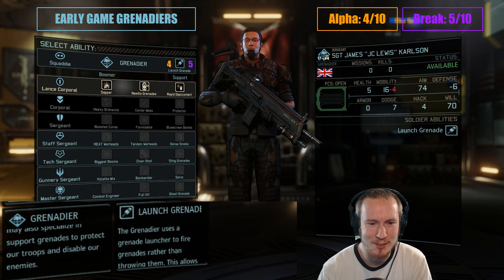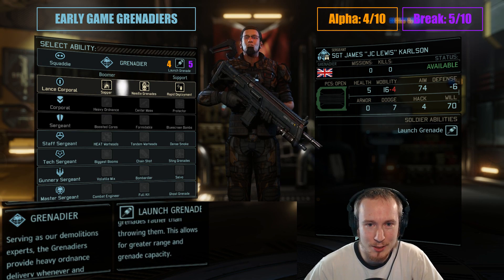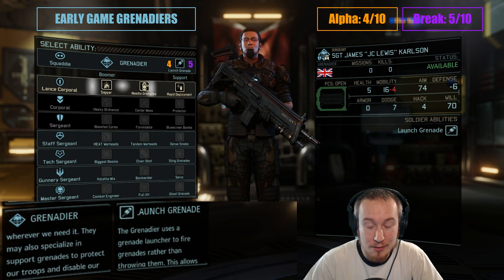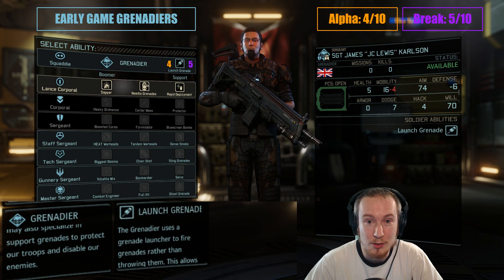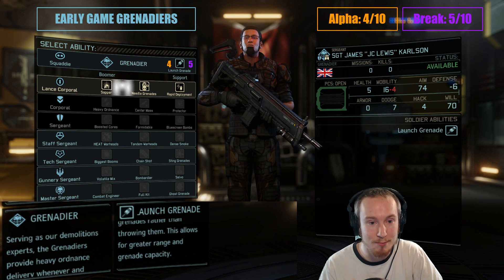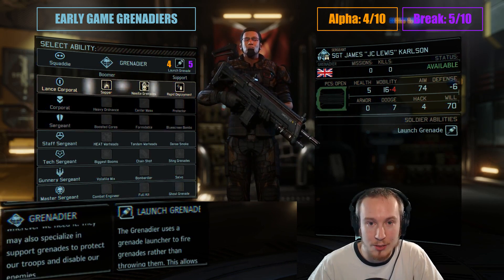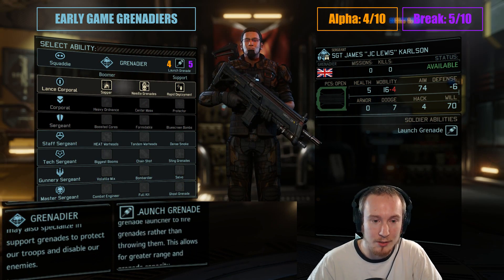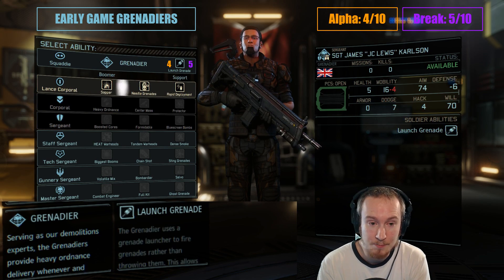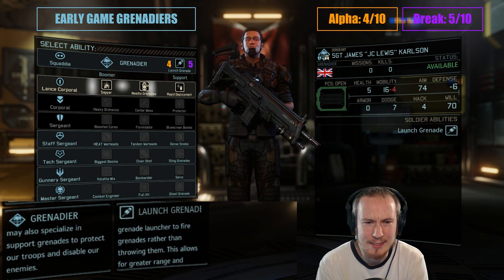The thing is, all the other classes can already throw grenades early in the campaign. You don't have a lot of great consumables to put on your soldiers, so they're usually just going to have space to bring grenades. The fact that you have longer range on your grenades doesn't matter that much, because you're trying to get up close to the enemies anyway at this stage in the campaign. Classes like shinobis and assaults are your strongest damage dealers, so you really want to be able to support that.